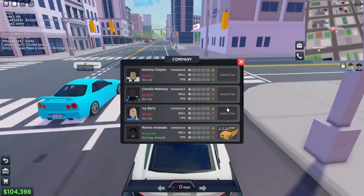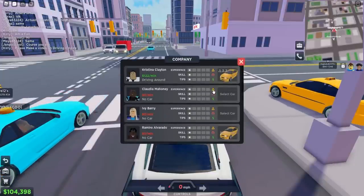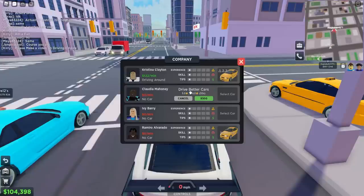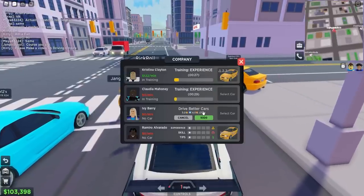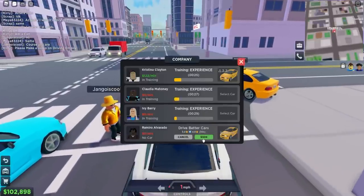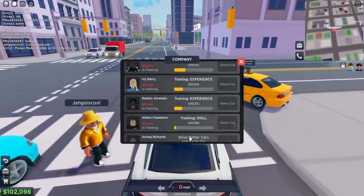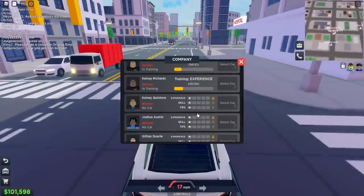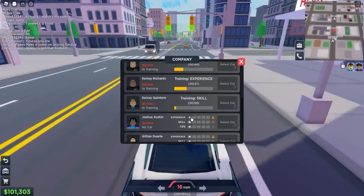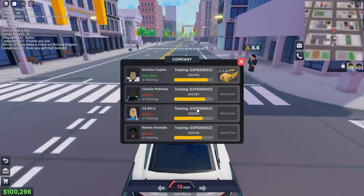We can only assign two of them to drive a car right now. How do we get their training up? There's a skills menu — we'll add 500 bucks each to their training. Getting their training up is really cool. There's training, experience, and skill categories, so experience and skill are what they need to drive better cars.